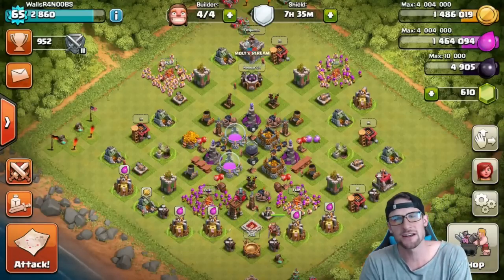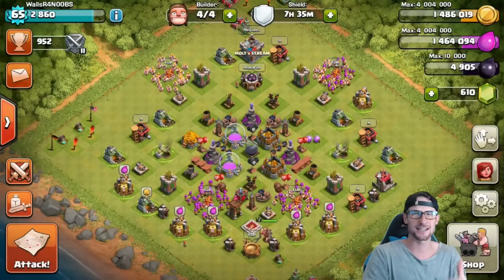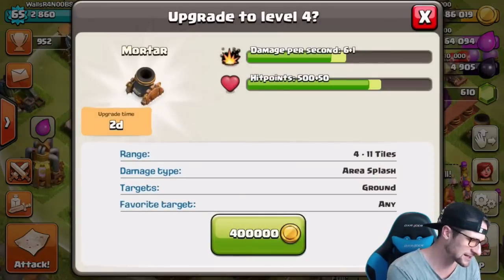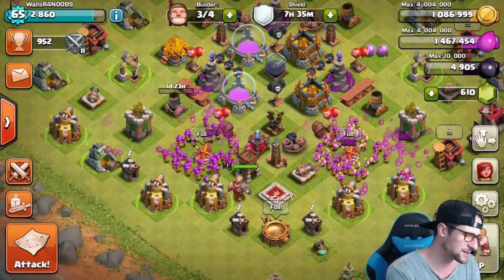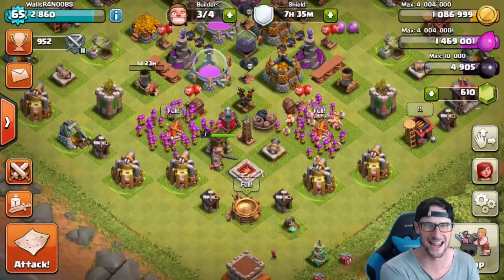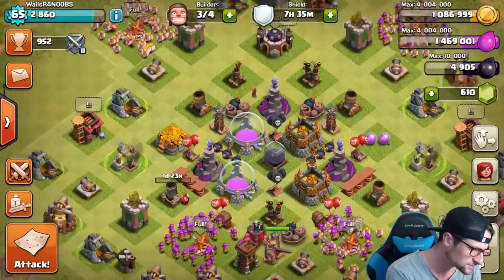If you have a no-walls account, go ahead and try this out. But guys, we're not just designing a new base today — we've got four builders and a lot of loot and we need to upgrade some stuff. Let's go ahead and upgrade this mortar right here. I'm not gonna be attacking in this video because I've got seven hours and I'm just gonna let my mines and pumps boost to get a lot of loot.